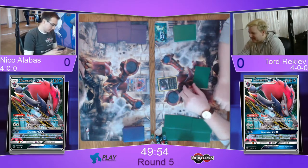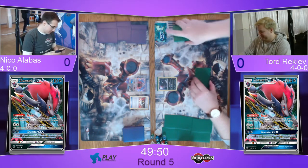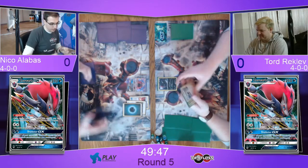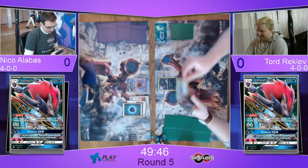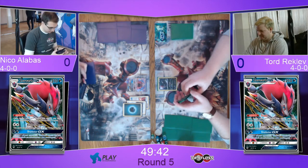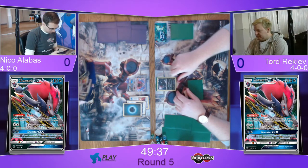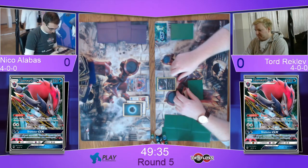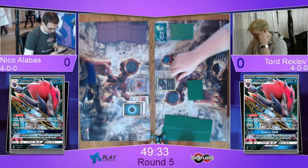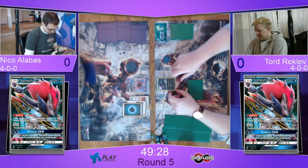Niko has a Tapu Lele star, which is of course not the thing you want to see, but still he has an Ultra Ball, probably going for a second Tapu Lele to get the Bridget. So we're going to be able to set up quite nicely here and going first he's going to have a huge advantage — first to bench all the Zoroarks and first to get all those evolutions out and start drawing cards. Tord is playing not the Zoroark we usually see — he's playing another Zoroark.